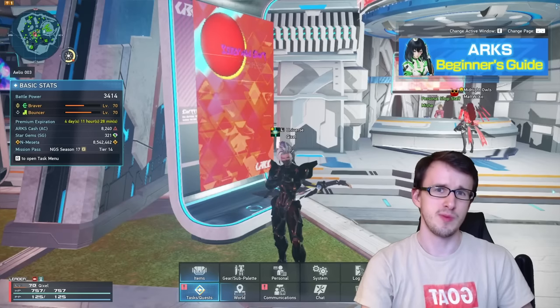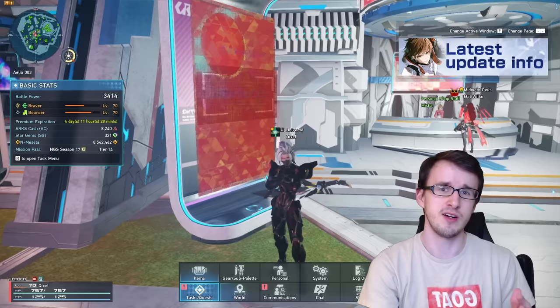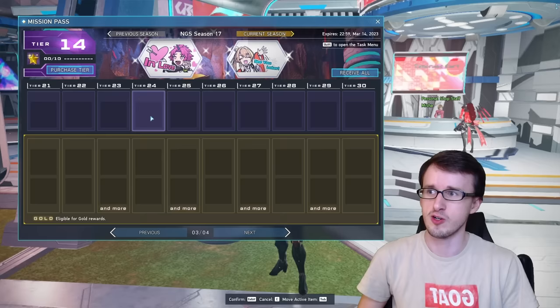Hey guys, I wanted to show you some of the best ways to get Meseta in PSO2 NGS, as it has been a few months since I last talked about this. Before we get into it, though, I did want to mention that the first few methods won't require the personal shop or the player market. But for the later methods, it will — either by having premium, or if you're a free-to-play player, you can get a three-day pass in the Mission Pass at tier 24, and it's on the free track, so you don't need to spend any Star Gems. It's free to use.